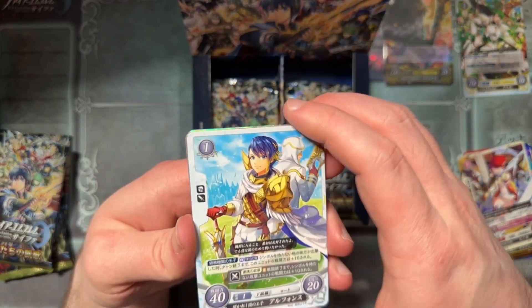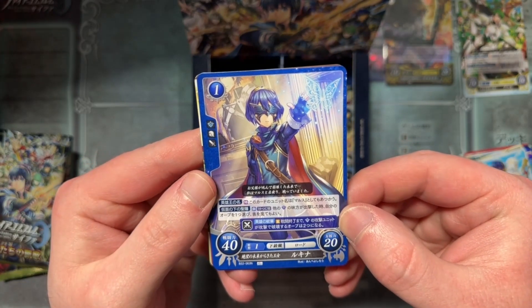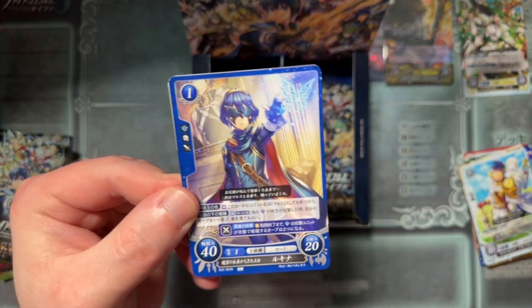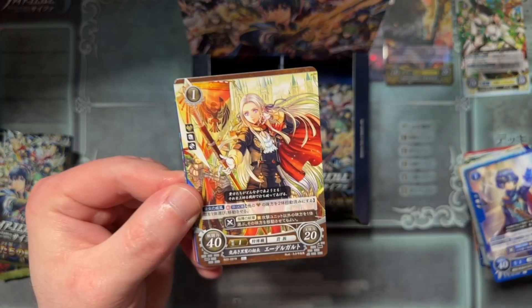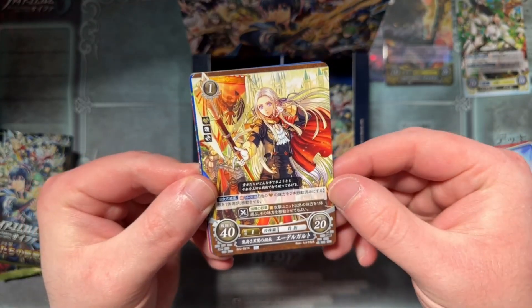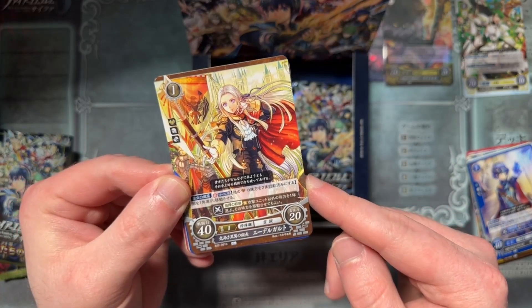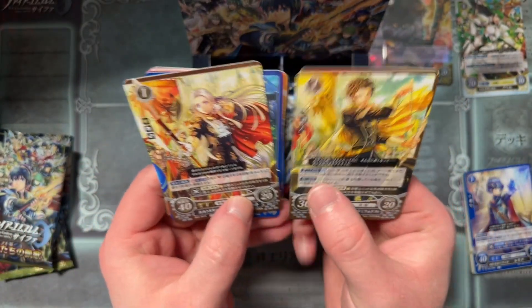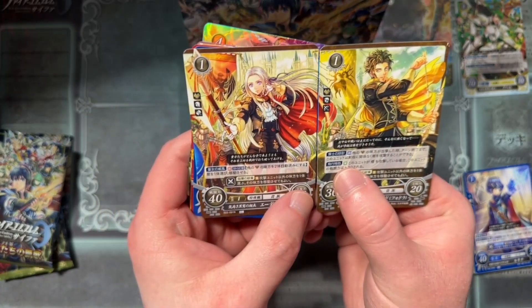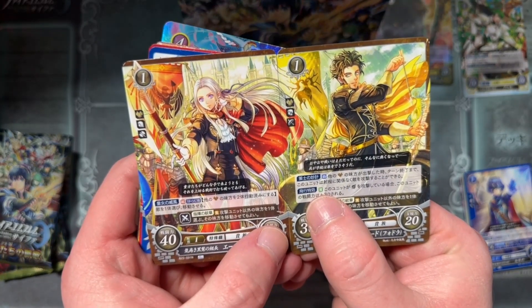We got Alphonse from Heroes. We've got Marth — actually I can check — they are calling this Lucina, not Masked Marth. We've got Edelgard. This looks like it connects to Dimitri or Claude — you can see the red cape coming in on the side. I love the connection cards; they're kind of cheesy but I always enjoy them, very fun. We just need the third one, so I'll keep those over there.